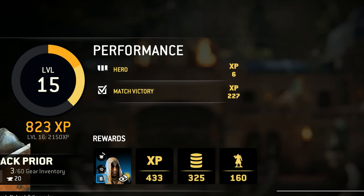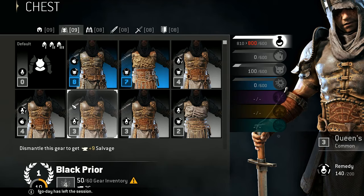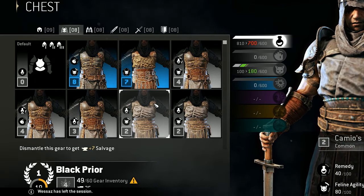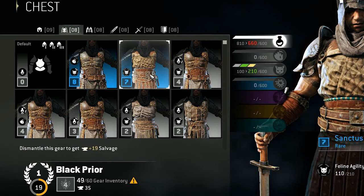Customization involves grinding matches with an unlocked character to unlock better gear like armor, hilts, and helmets. You can also dismantle unwanted gear for crafting materials, with which you can upgrade the gear you do want to keep. Better gear unlocks passive bonuses in 4v4 game modes.